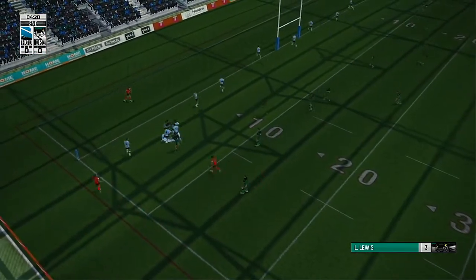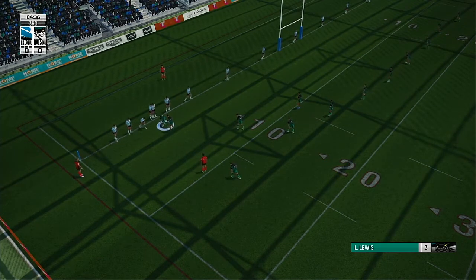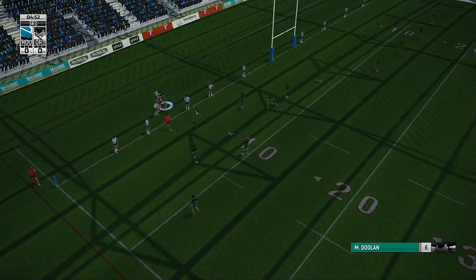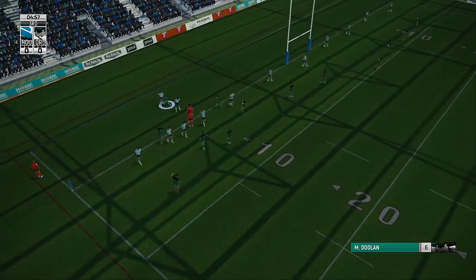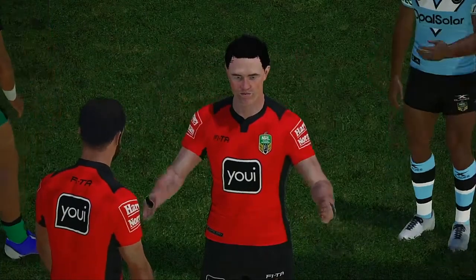Bamboozles the defence with a step. Lewis. Powers full. Three hands away. Holding up a short pass. Doolin — he surges forward. Well, well, well — he's over the line! But I don't know whether they're going to give this a try.